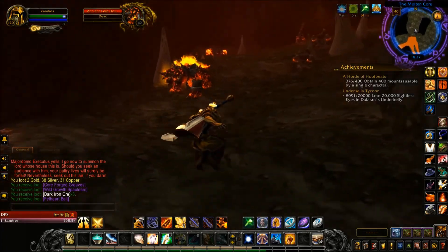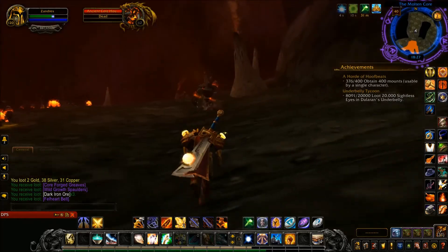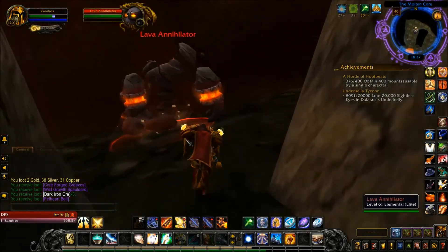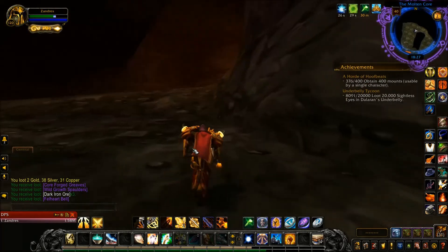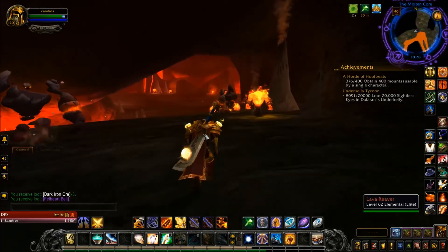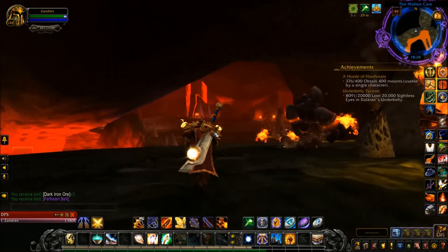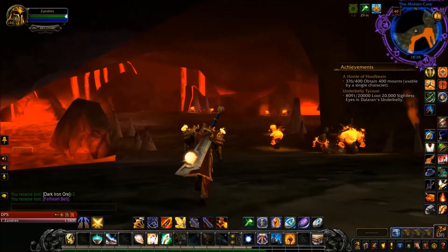I'm half tempted to jump down from here — let's do it. Whoops, that was a big mistake — we jumped into Golemagg's room again. Don't want to do that. We made our way back up top and are continuing on the long trek back to Ragnaros's Chamber. Look how cool this place looks with all the flowing lava — this is all new. It didn't used to look this good, it looks so much better now.